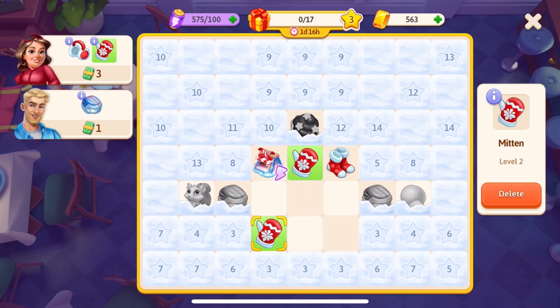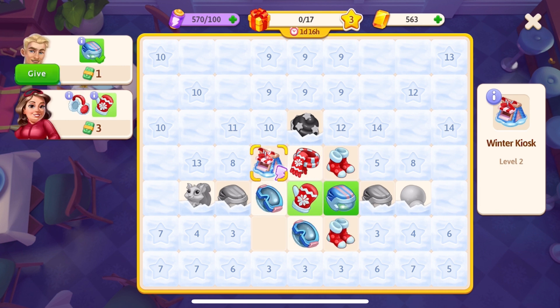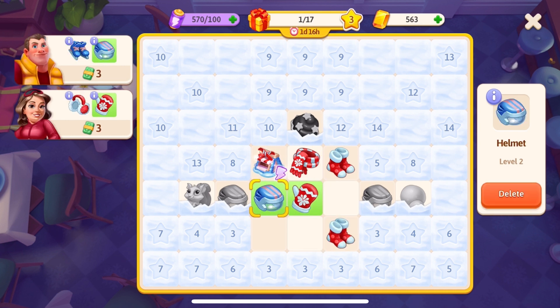Coming back to customer orders: when part of a customer's order is prepared, it highlights in light green, and then dark green once the full order is ready.